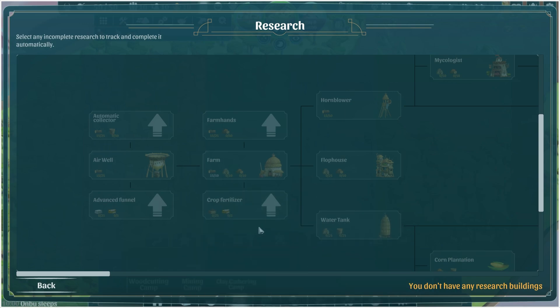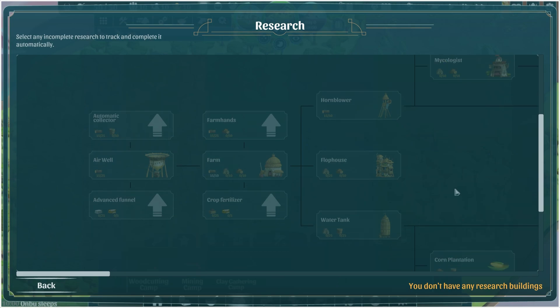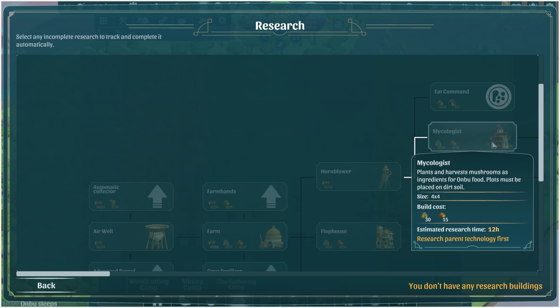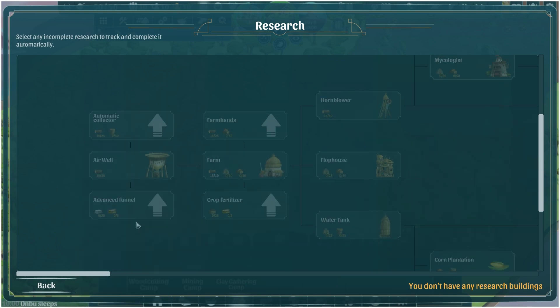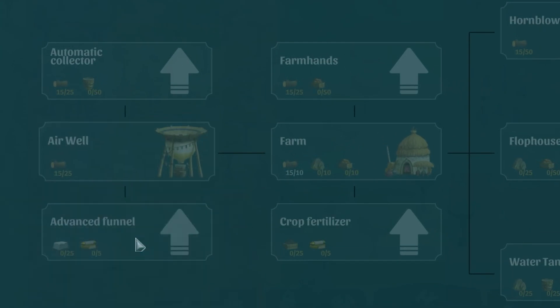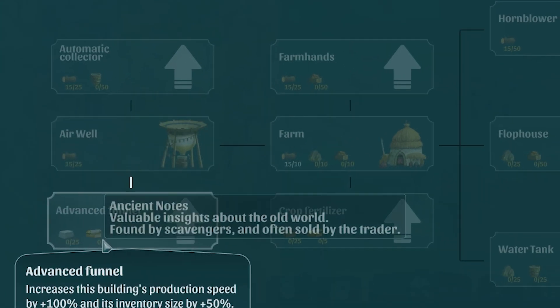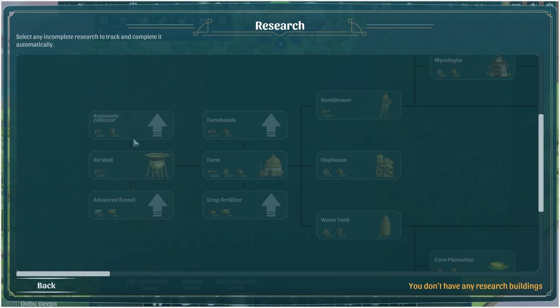Holy moly, the research tree looks completely different. Look at this. The research is so random — it's not separated into categories now. We've got the mycologist over here, and the eat command, automatic collector, the air well, so we still need different things. The advanced funnel does come off the air well, and it needs iron and ancient notes. Ancient notes are new — we've never seen those before.